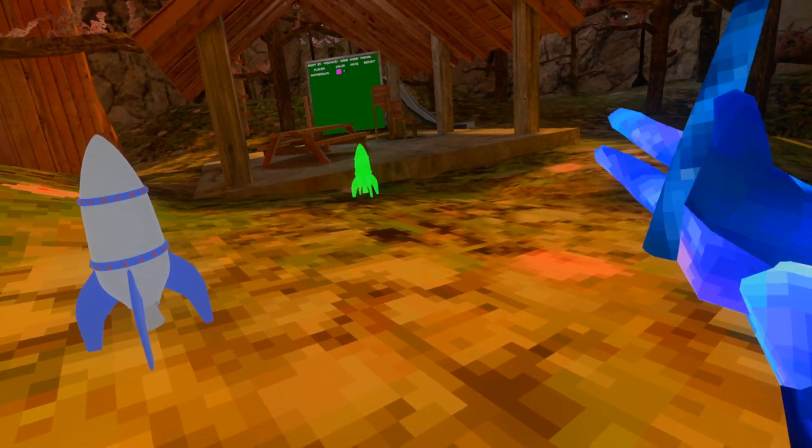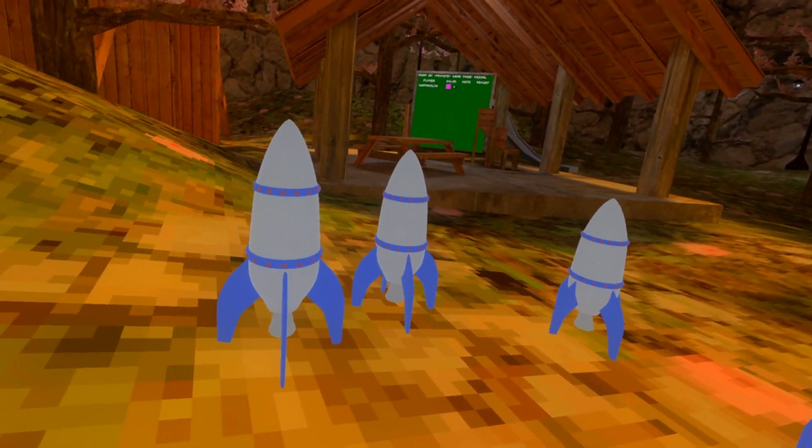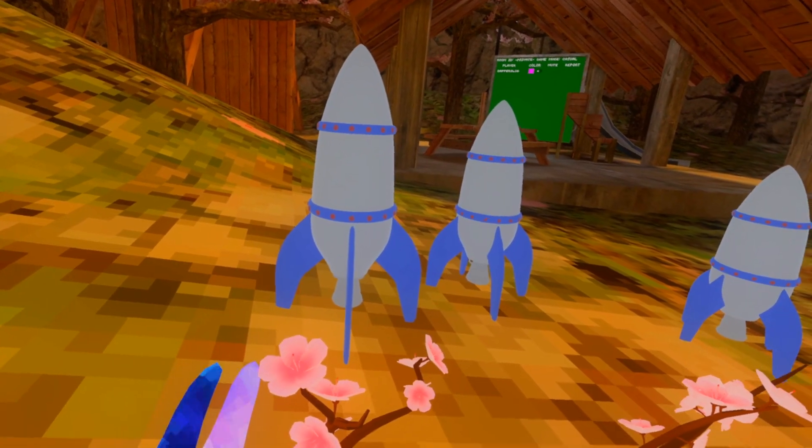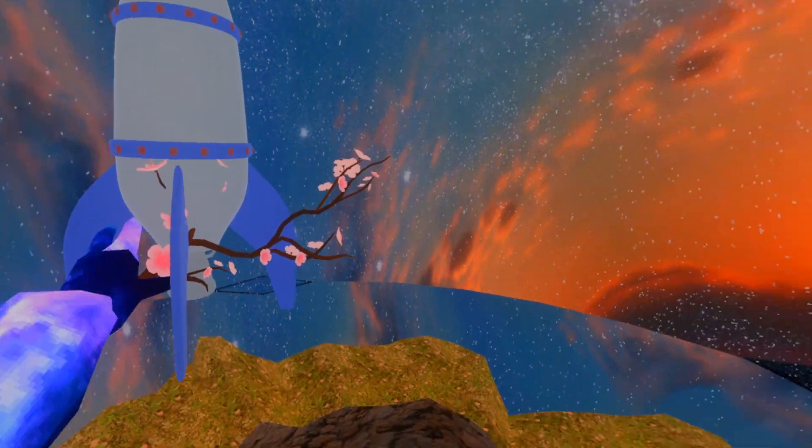But if you want to activate it, you place them down, then you go out of edit mode, and then you just touch one of the rockets — and you go shooting way up in the air.